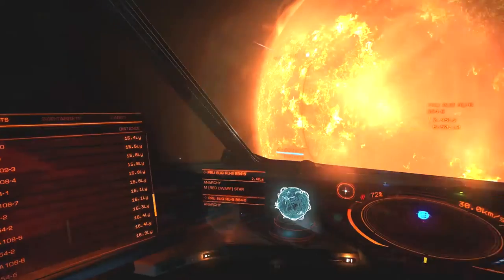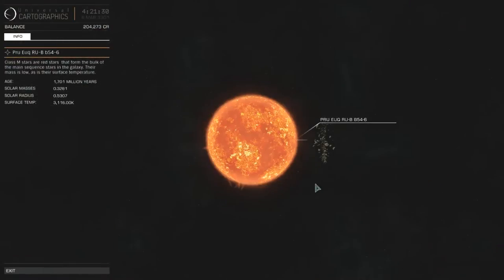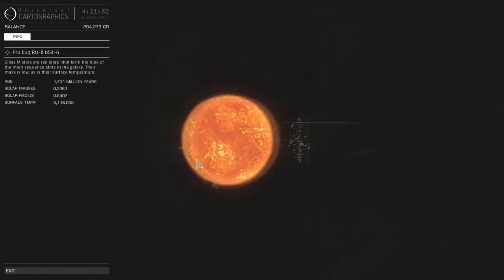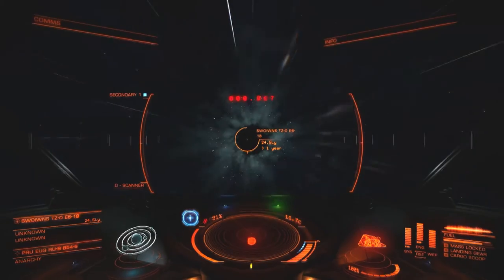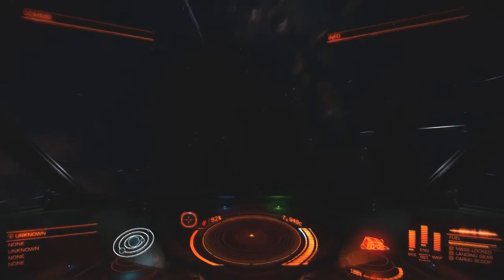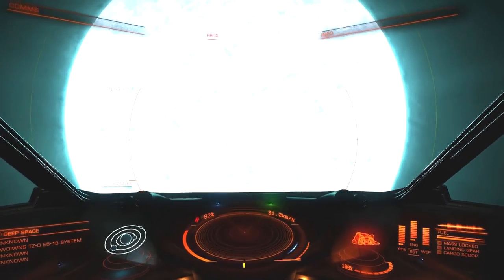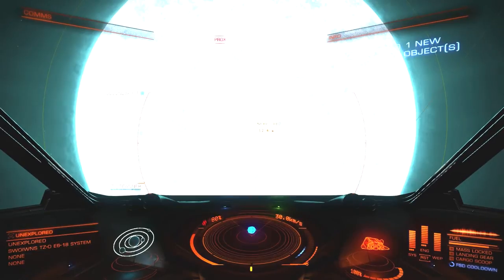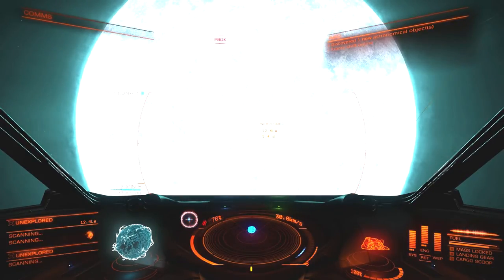Still in the Prue system — a red dwarf with just a bunch of asteroids around it, so on to the next thing. Swoiwns again. This is a nice-looking star — high A-type or a B-type? No stuff around it though. What about stars? Been discovered. Jastaline.